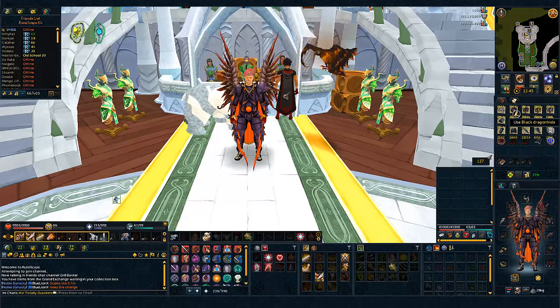First off are the bones and hides, which are pretty straightforward — just a thousand of each. I used Signs of the Porter 6 to bank the hides and then just my yak to bank the bones. It's pretty easy.